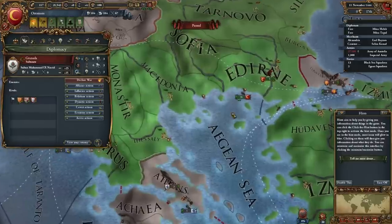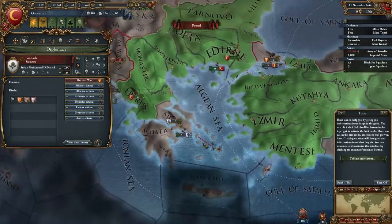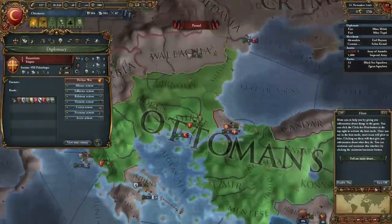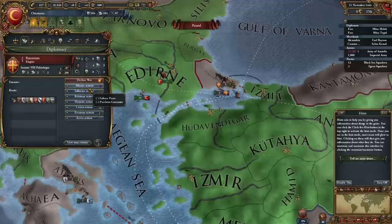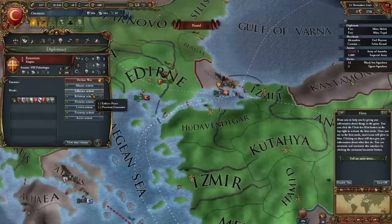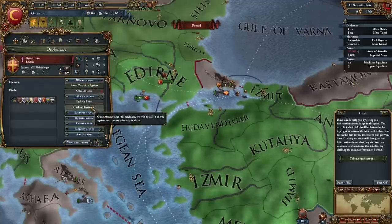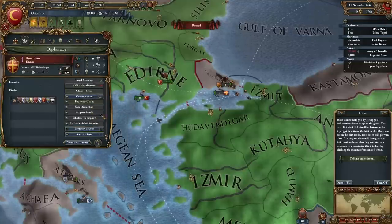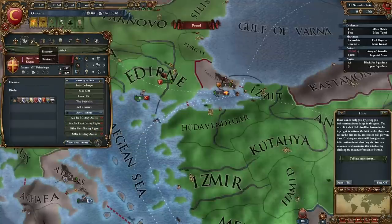Moving on to diplomacy — apparently diplomacy has been very much revamped in this game. I really wish I'd done a little bit more research before we started, but sometimes it's good for us all to learn together. We can obviously declare war, alliance auctions — that's interesting — form coalitions, influence actions, relations actions. There's a drop-down menu: form an alliance, influence, enforce peace, proclaim, guarantee, relations, approve relations, send a warning, send an insult, dynastic actions, offer facilitation, royal marriage, convert, economic actions, issue embargo, send a gift, loan, access actions, ask for military access, and all that good stuff.